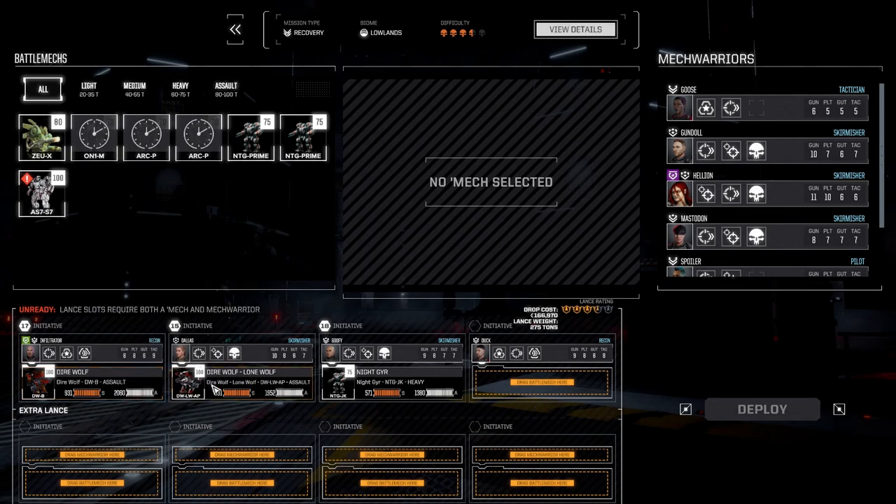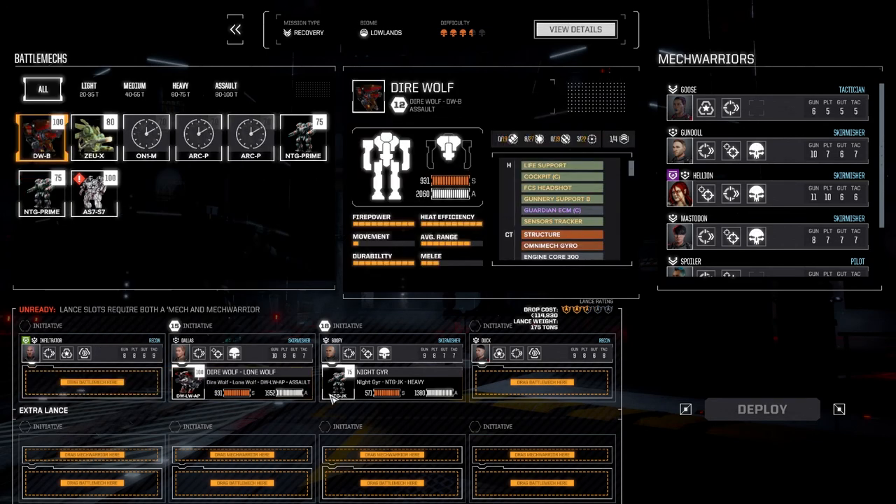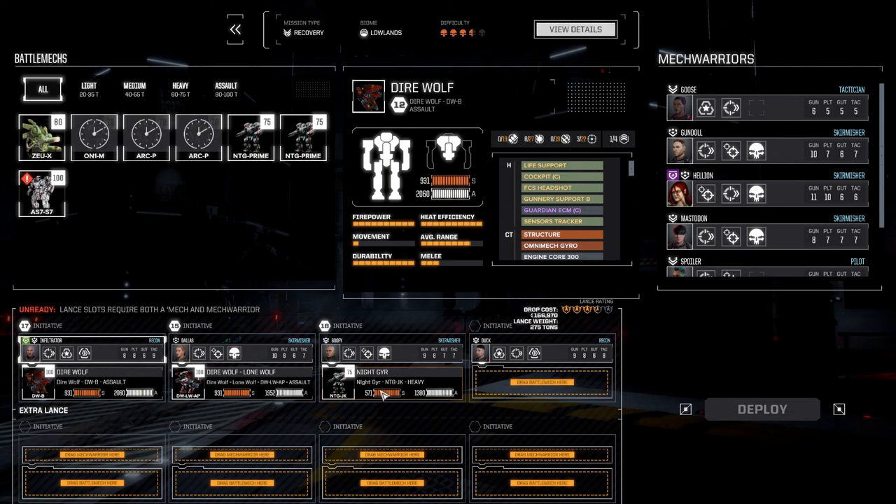I've made a decision — I don't think Infiltrator is going to pilot the Direwolf anymore. I think I'm going to switch this over to Gundal. Most likely I will be taking the Atlas for long-range fire, because this guy's okay but Gundal's got better tactics. I haven't fully convinced myself it's the right way to go, but that's probably how we're going to do things.